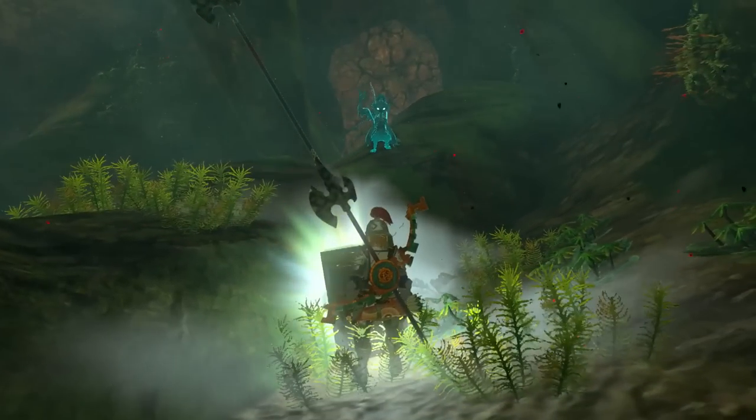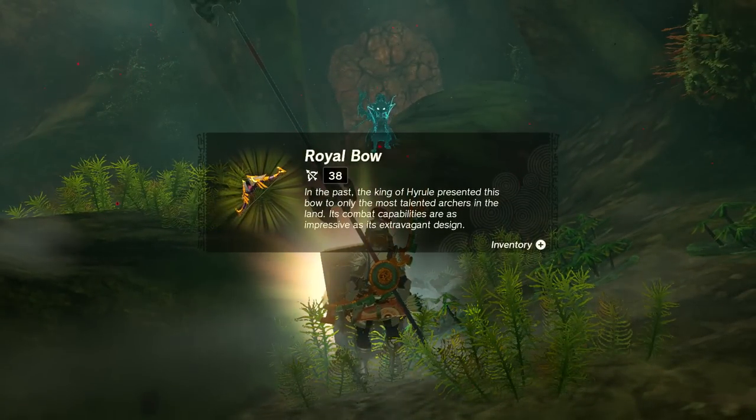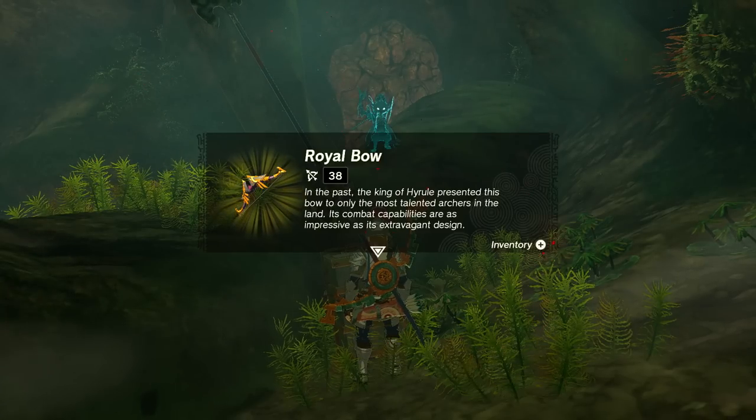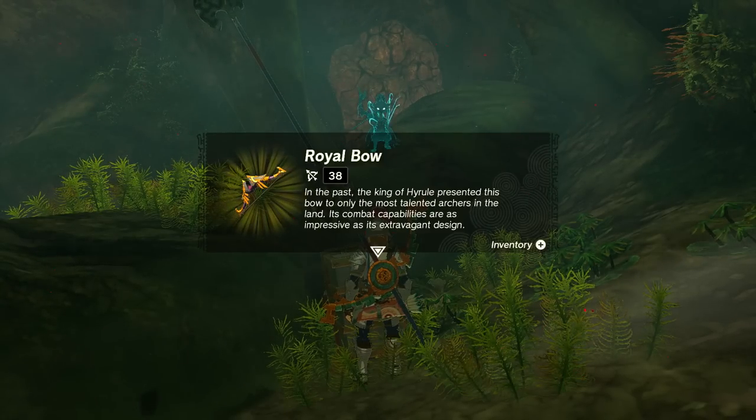Taking a look at the chest — photographing the Shock Like Stone. Also a Shock Fruit — when cooked correctly this shockingly tasty fruit stimulates the consumer's muscles and grants increased attack power during thunderstorms. The Shock Like Stone is a stomach stone exposed to high voltage inside a Shock Like; it maintains some charge even outside the creature. Inside the treasure chest — a Royal Bow! 38 damage! In the past the King of Hyrule presented this bow only to the most talented archers in the land.